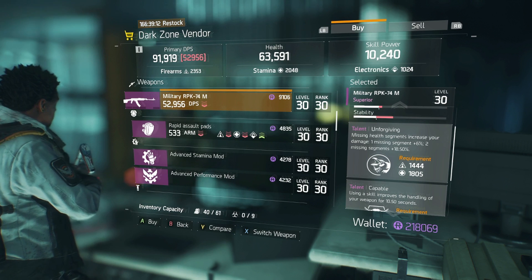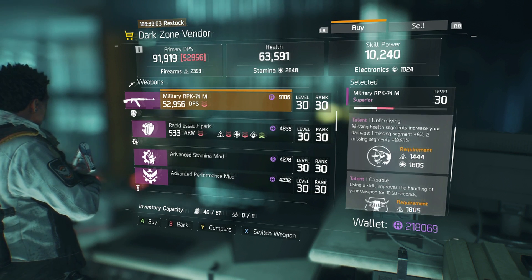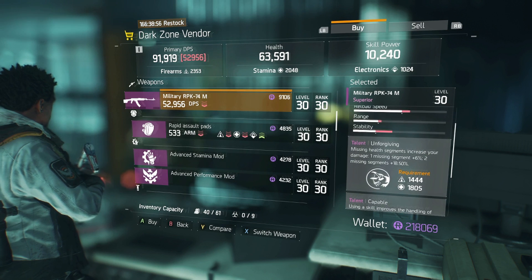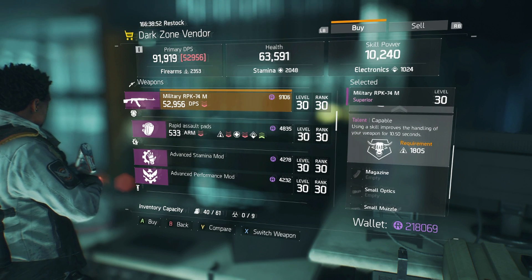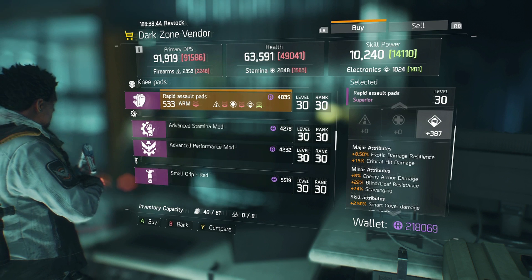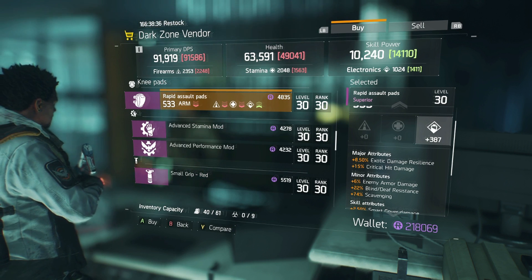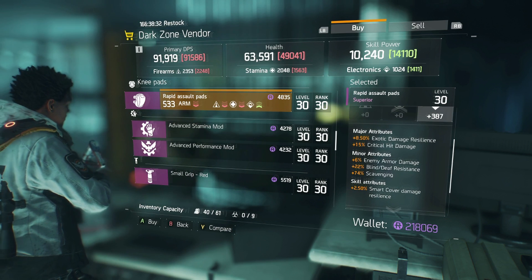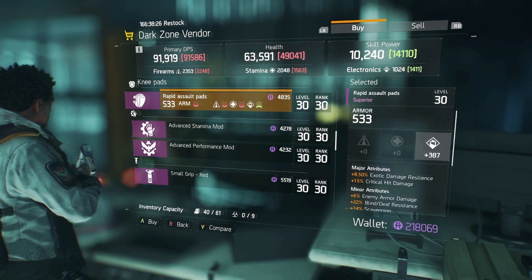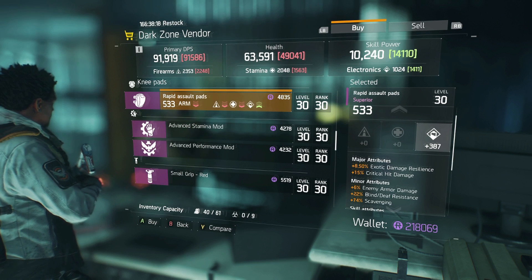Also the military RPK has unforgiving and capable: missing health segments increase damage — one missing segment is +6%, two is +18.5%. Capable: using a skill improves weapon handling for 10.5 seconds. Then there are rapid assault pads with exotic damage resilience, critical hit damage, enemy armor damage, and blind on death. I'd reroll the exotic damage resilience into something with a better chance — it's a good base though.